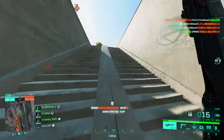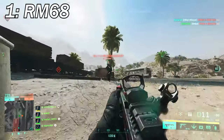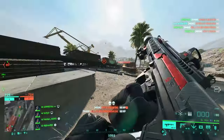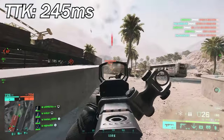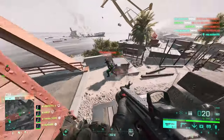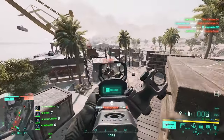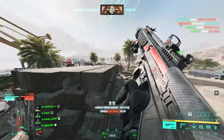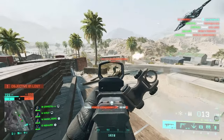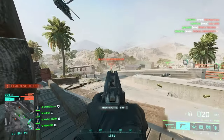Finally at number one, we've got the almighty — always overpowered — RM68, which wins the competition by a big lead. The TTK of this weapon with the right attachments can be as fast as 245 milliseconds, making it comparable to SMGs. It has a 22-millisecond difference compared to the four weapons at number two. It's incredible how strong this weapon still is after getting nerfed many times — it's still the king of assault rifles.